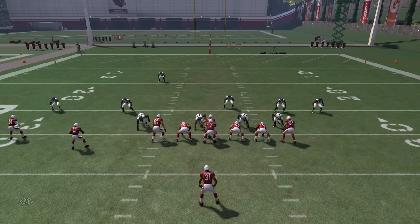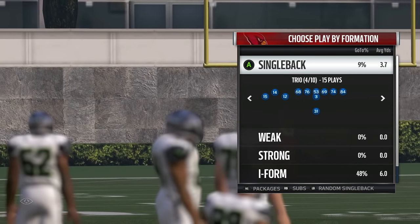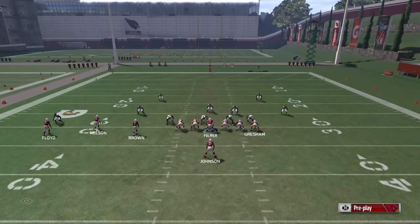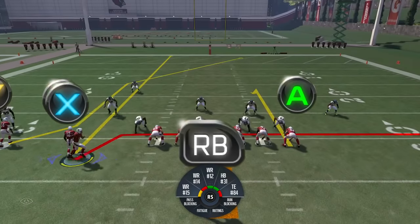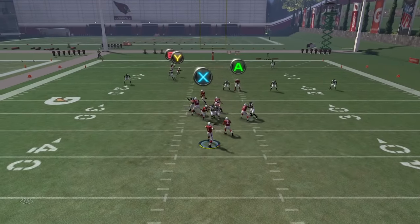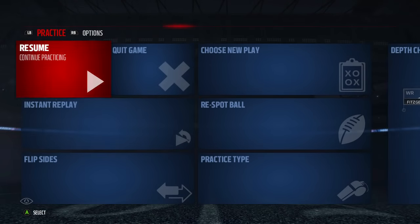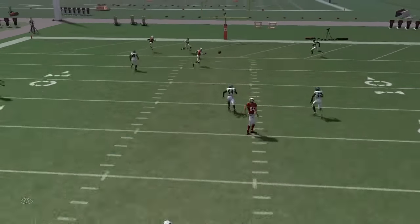We're going to run this versus Cover 2 now. When you run it versus Cover 4, you can't really run it because the safety just stays right there — that's why you need a scheme. So versus Cover 2: A on the curl, B on the streak, you can put X on the drag, motion to the right, let him come down — bam, easy, just like that. Of course versus Cover 2 the middle of the field will be wide open. It's a great play to have as a potential touchdown or game-changing play.